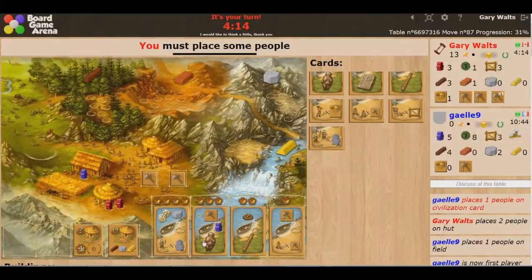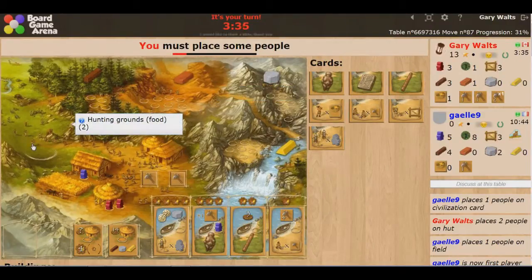Oh, Gale is taking the card that I wanted! A lot of French words make references to the Catholic Church, so when you chain them like that, we call it a rosary. What do I want to do? These buildings kind of suck but I want to build buildings. I need food — this is one of those situations where I can't do everything I want to do.